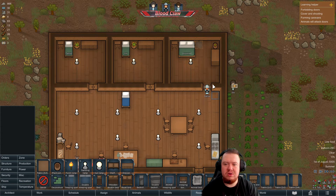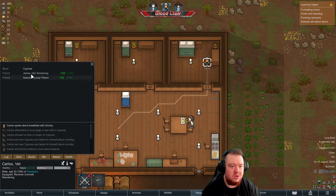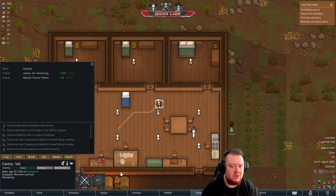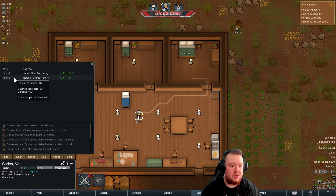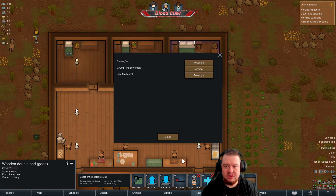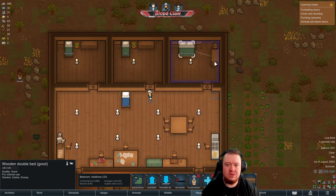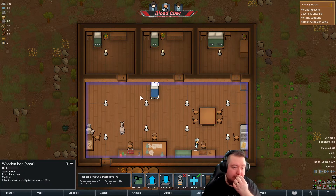It was Carlos and Grump, wasn't it? I'll go to social — cypress friend. I'm pretty sure it was Carlos and Grump but it says they're just friends. There we go — and now this is a spare bed which hopefully we can get a fourth person for soon. And this is a medical bed we can use for a prisoner. We'll see.